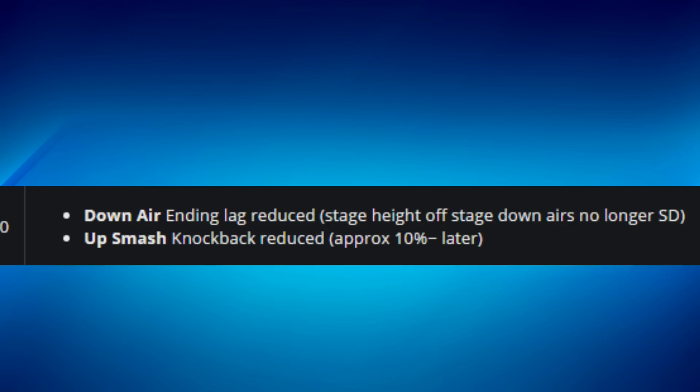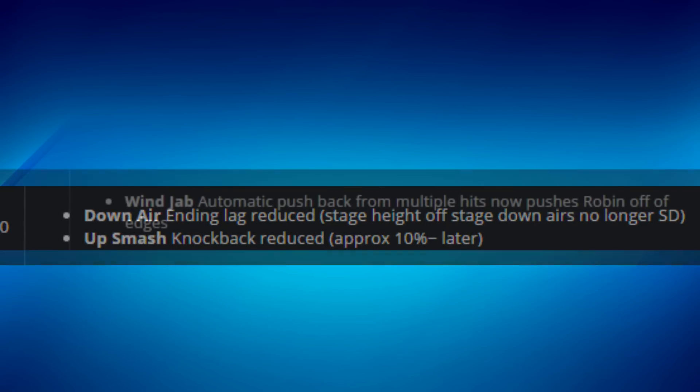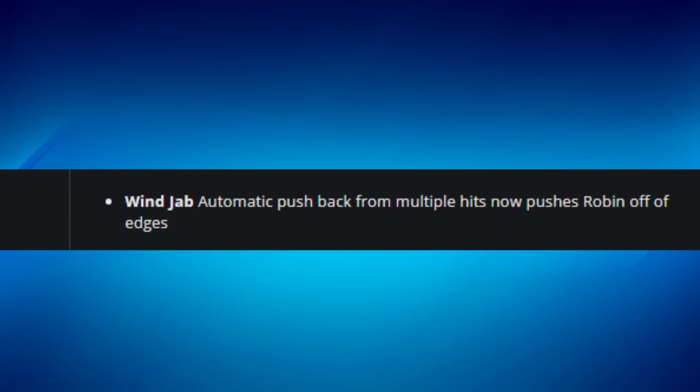For Sonic, his up smash knockback was nerfed by approximately 10% — so instead of killing at 80%, it now kills around 90%, which is still very good. However, his down air ending lag was significantly reduced — now you can no longer punish Sonic for landing with down air. Additionally, if you use down air off stage in Smash 4, you previously self-destructed with Sonic, but now you don't — that's a huge buff that more than offsets the nerf.